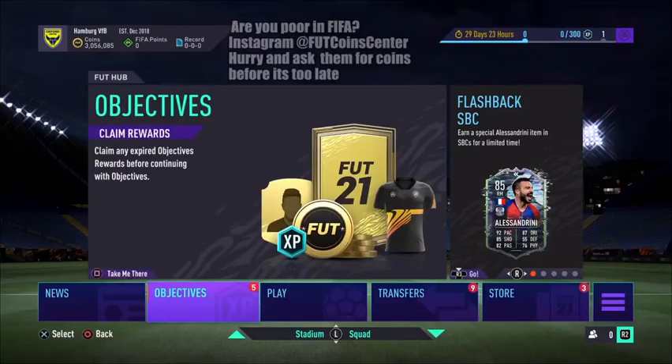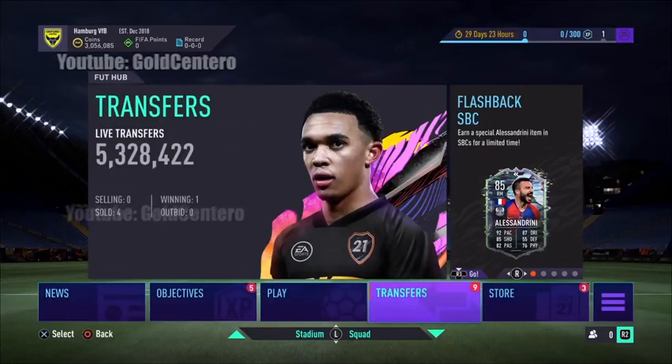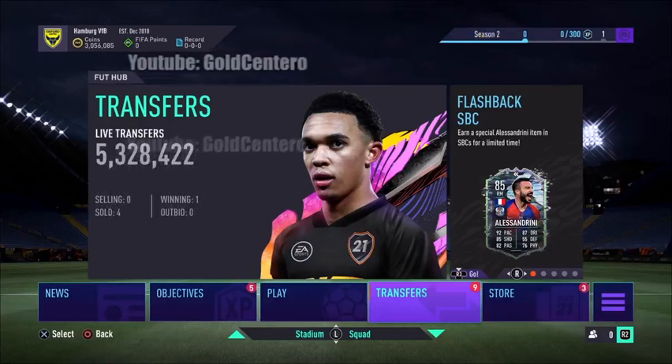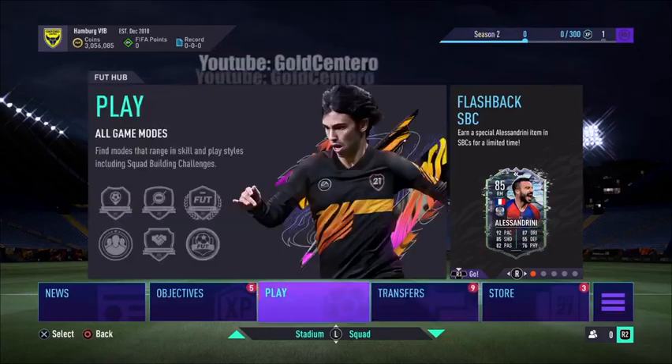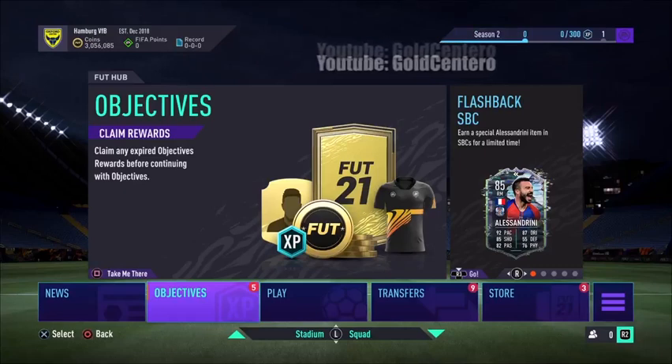I found this glitch myself. As you can see, my overall on this account is zero wins, zero ties, zero losses, and you can see right there in the corner I got three million coins. This is because of the glitch. I can get any card in the game, as many coins as I want, any team - just because of this glitch.